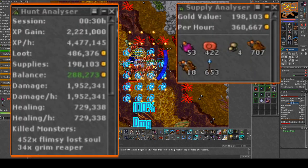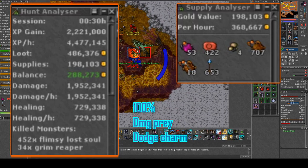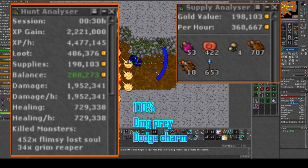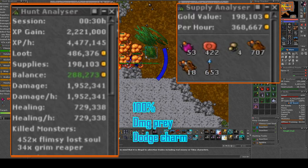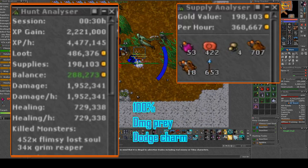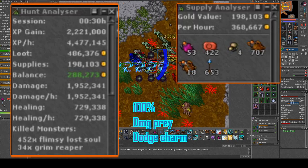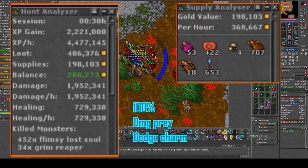On 100% boost I was able to gain 4.4 or almost 4.5 kk exp an hour with damage prey and the dodge charm. To finish the charms here took around six hours. For preys, defense prey is really good, damage prey is good, and exp prey is not so good since I like to have either defense or damage prey here to more easily keep up mana or HP. Both loot and exp prey were kind of unnecessary, but really hard to justify over the other two because they were really promoting an easier hunt.